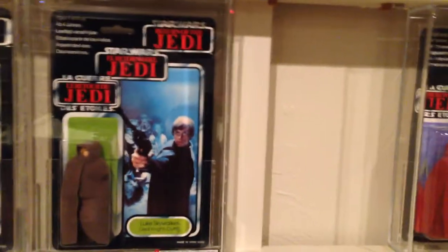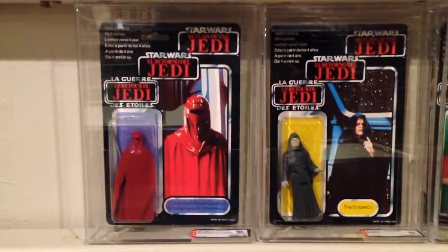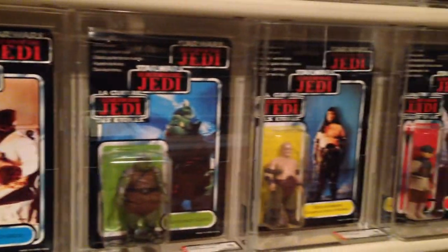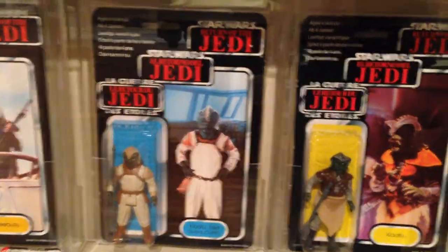Then you've got Luke Jedi with Green Saber — I left a spot open because it does exist with a Blue Saber. Next is Emperor's Royal Guard, Emperor, B-Wing Pilot, both different color variations of Admiral Ackbar, Gamorrean Guard, Rancor Keeper, Leia Boushh, Nikto, Weequay, Klaatu Skiff, Klaatu, Ree-Yees, Squid Head, and 8D8.